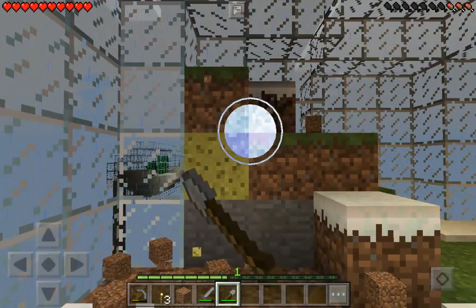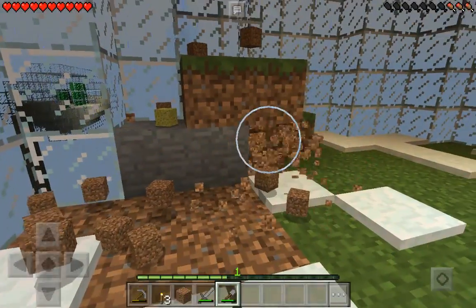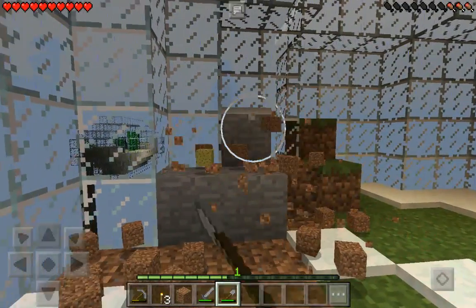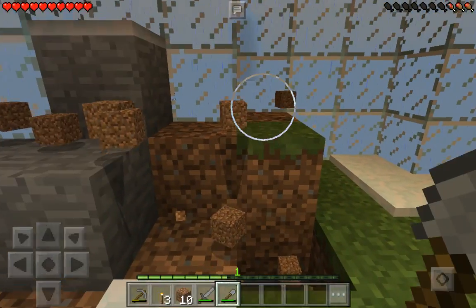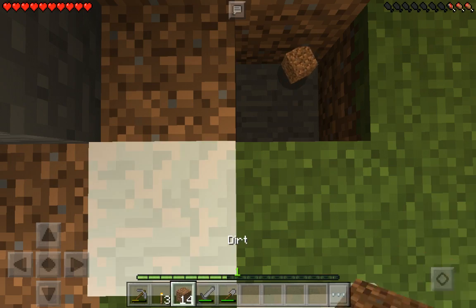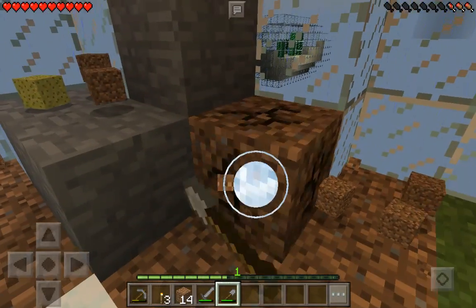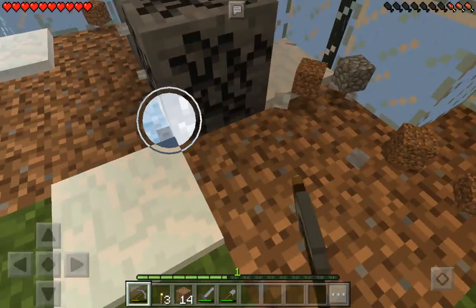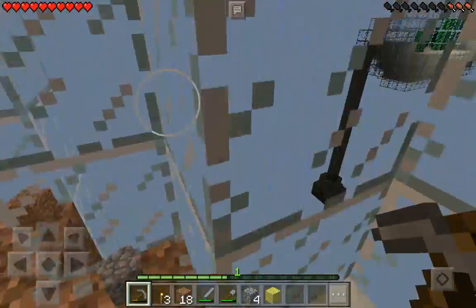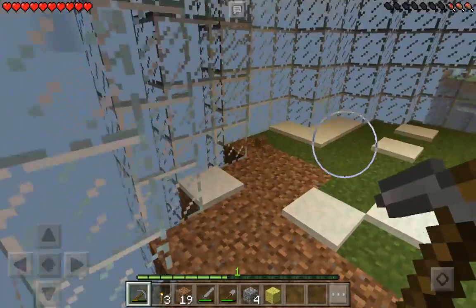We're gonna start shoveling this part up. There's a sponge - I knew there was something hidden here and it was the sponge. I was kind of not correct about the chest, but oh well. I think it might be one of the quests or something like that. Let's get rid of this stone so we make it flat.